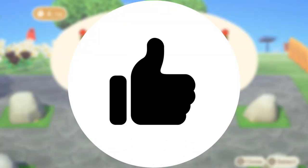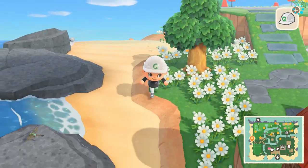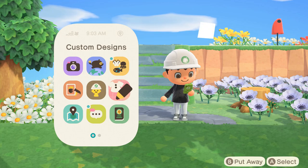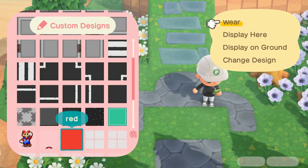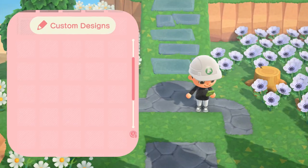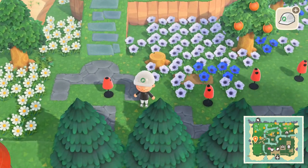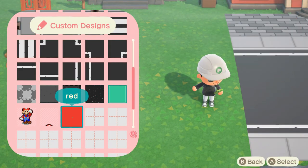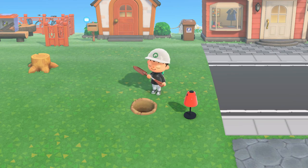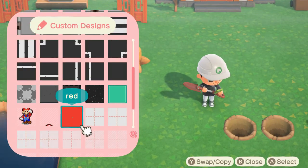Pick a corner of your island and get started. Placing down a mannequin is really easy. Open up your custom designs tool, create or choose any pattern, select 'display here,' and then select 'mannequin.' I made a custom design that was just a big red block. You'll want to place down the mannequins two spaces apart from each other, or at least two spaces apart from other solid objects — so it's mannequin, two spots, then another mannequin. You can dig holes if you need to get the measurements right, but you'll soon get the hang of it.